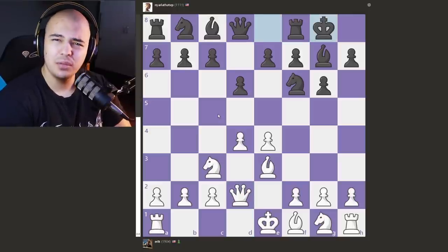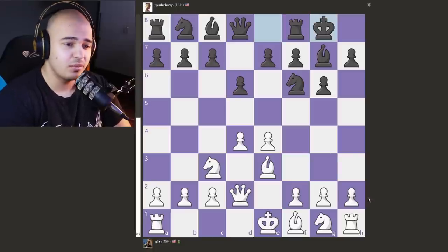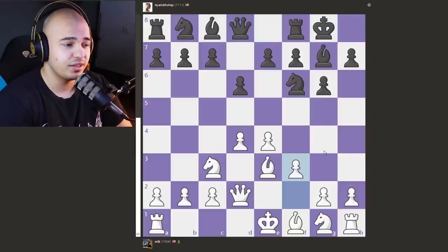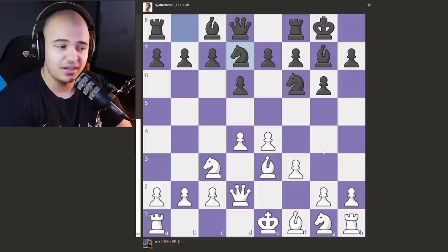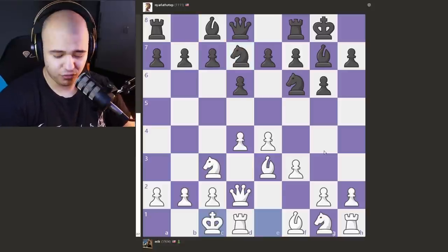Black short castles, and White plays F3 for some reason — I thought you could just long castle here. The engine recommends H3 to stop the Knight from moving, but F3 does that as well. We get Knight to D7 and then long castles. The position is slightly better for White, but it's about to get way better for White.